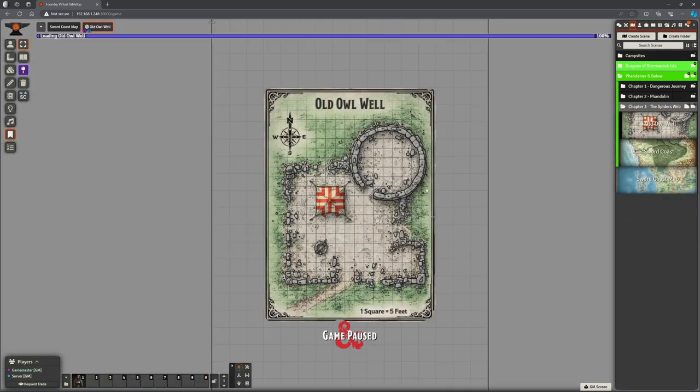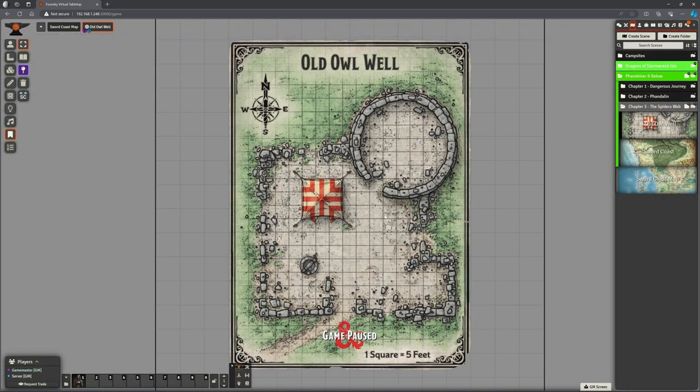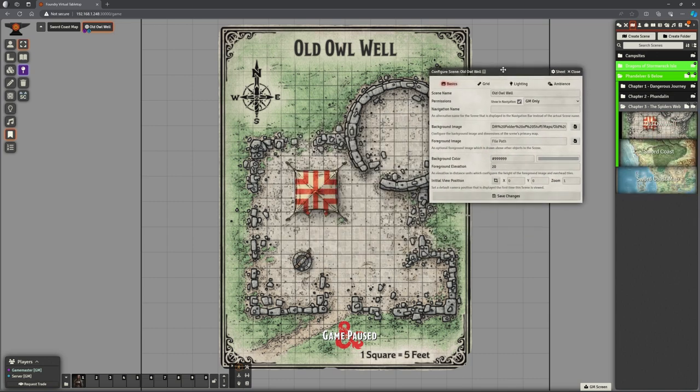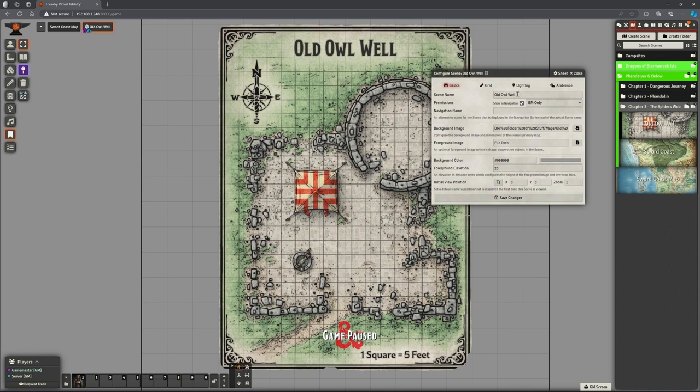I prefer to change the scene to see what I'm looking at before I do anything else. To configure this — it's called the Old Owl Well. I have no problem with it being called Old Owl Well because the players will only come here if they're deliberately trying to come to Old Owl Well. Got my background image, don't need to change any of those things, that's all fine.